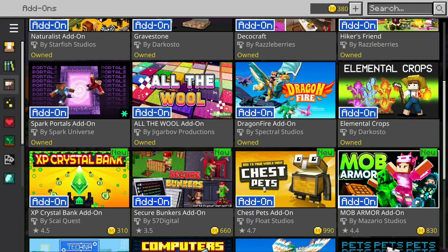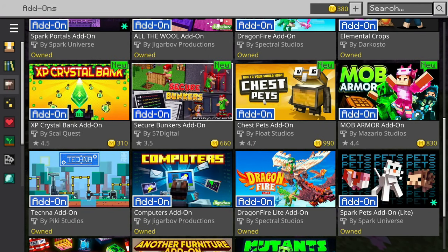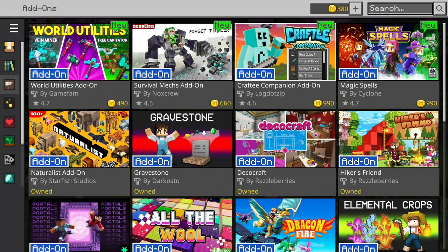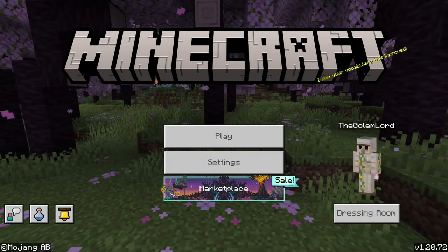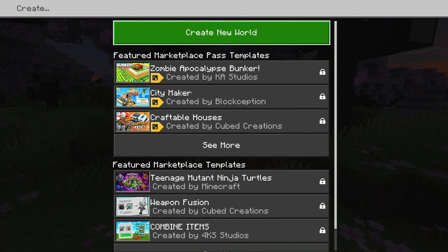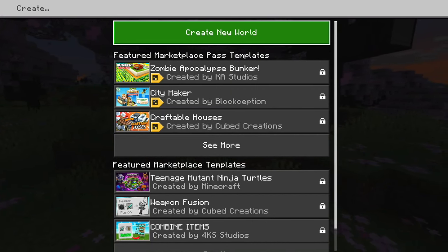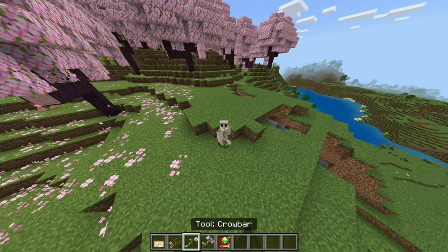So there's eight more — yeah, that's a lot more to buy. I'm not buying them all, maybe half. I'm not getting the mob armor, secure bunkers, the companion, or Max. However, I will buy the other four because those look interesting. We've got 12 to look at, and I'm going to do something smart this time — make them in separate worlds instead of dumping them all in the same world.